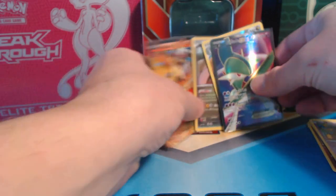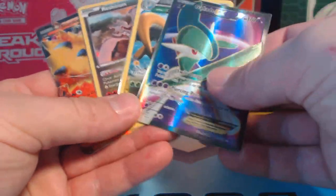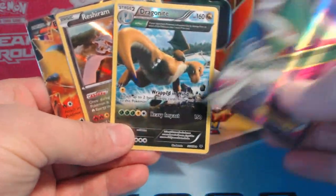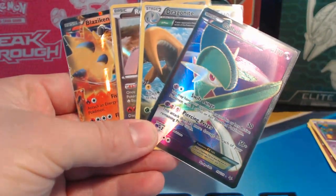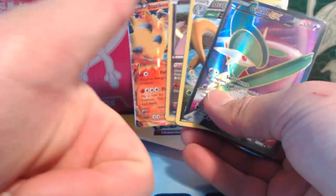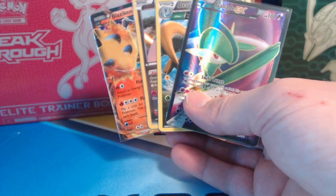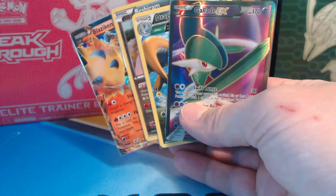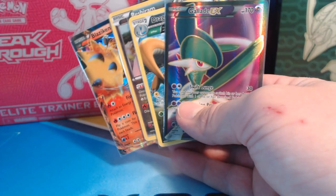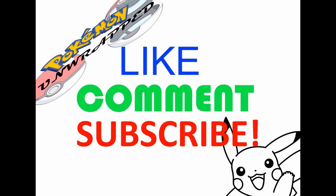The first two packs really stepped it up — Roaring Skies, beautiful beautiful cards, awesome, really really awesome. Well I hope you guys enjoyed the video, I know I did. Click on that like button — it's a thumbs up sign, takes one nanosecond, and it allows people to see these videos more. Thank you guys so much for watching. I will see you guys soon — this is Pokemon Unwrapped, don't forget to like, comment, and subscribe!